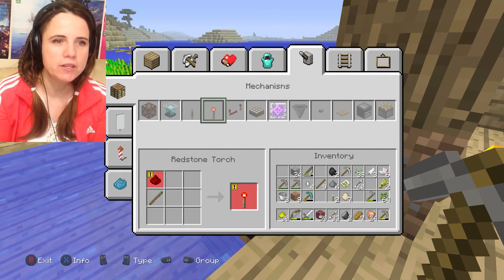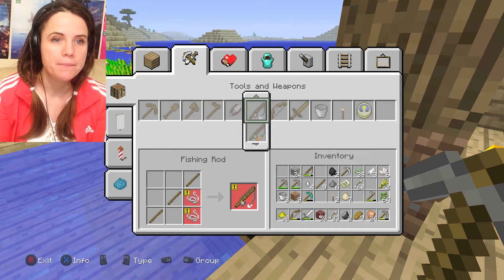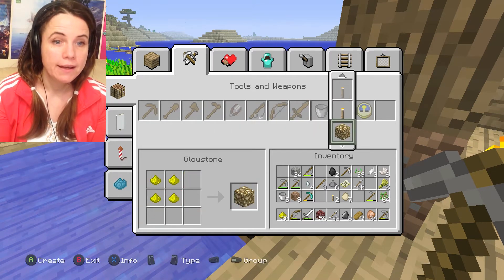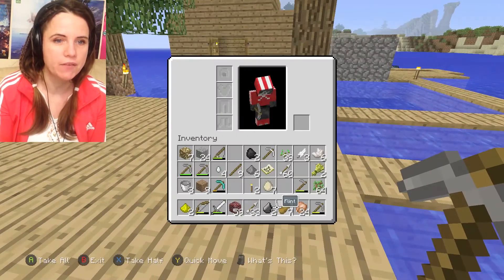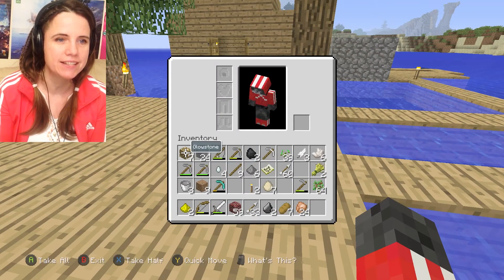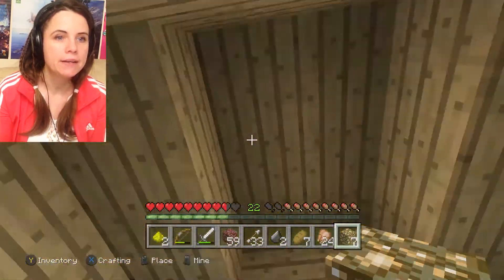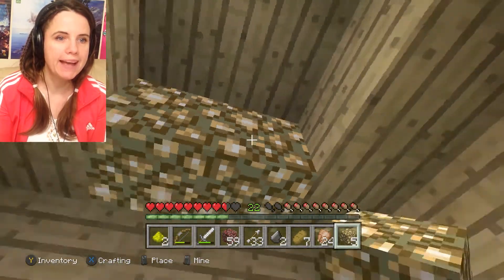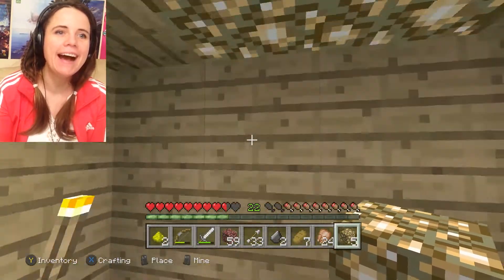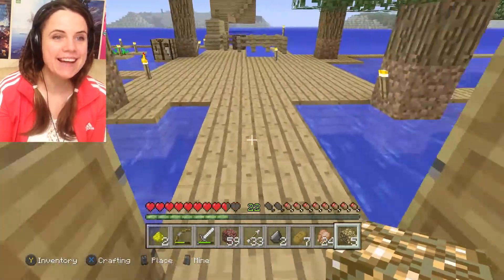Is it where the torches are? Maybe here. Yes - we can make glowstone lanterns! Let's make all of them - seven of them. So we have seven glowstone lanterns. Let's put one, two up there - there you go, beautiful! This is lovely, this is so nice, it's unbelievably nice.